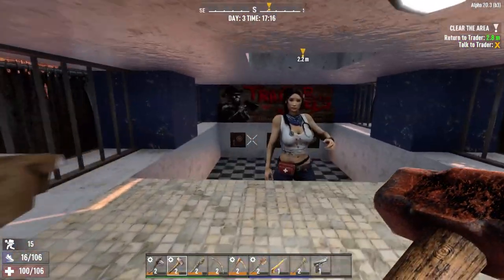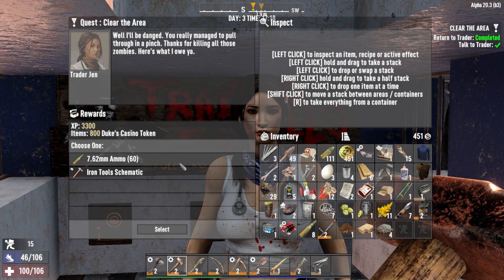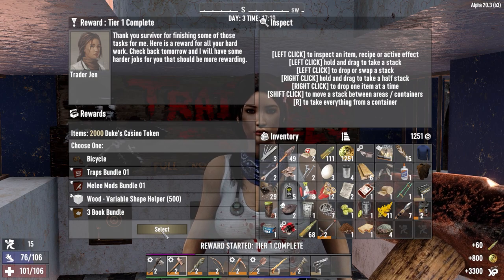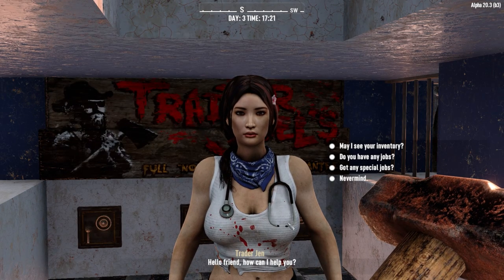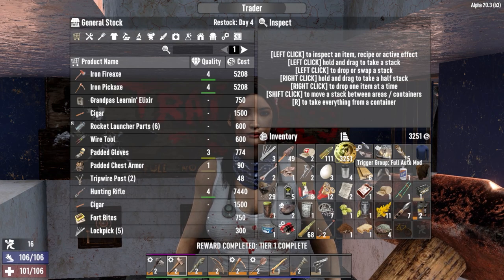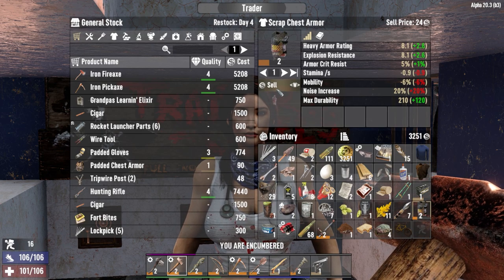Trader Gen — some more 7.62, we'll take it. We got 2000 dukes plus a bicycle — fantastic, that's gonna be a bit of a game changer. We can shift our location. I want to come back and grab that fire axe as well because we need to gather some wood tomorrow.